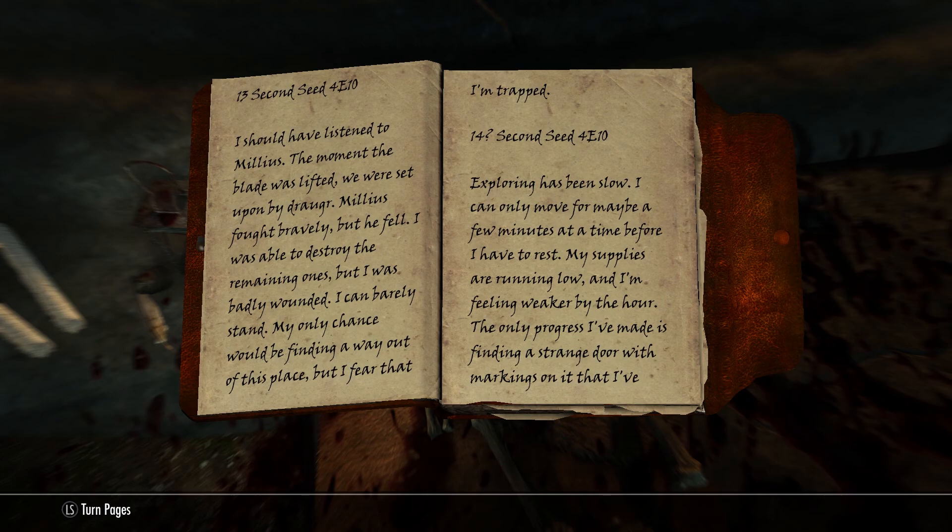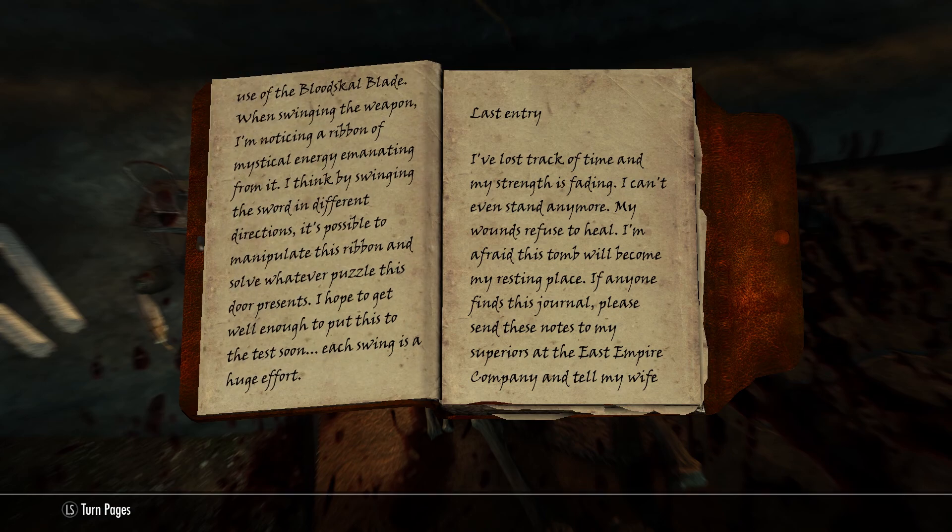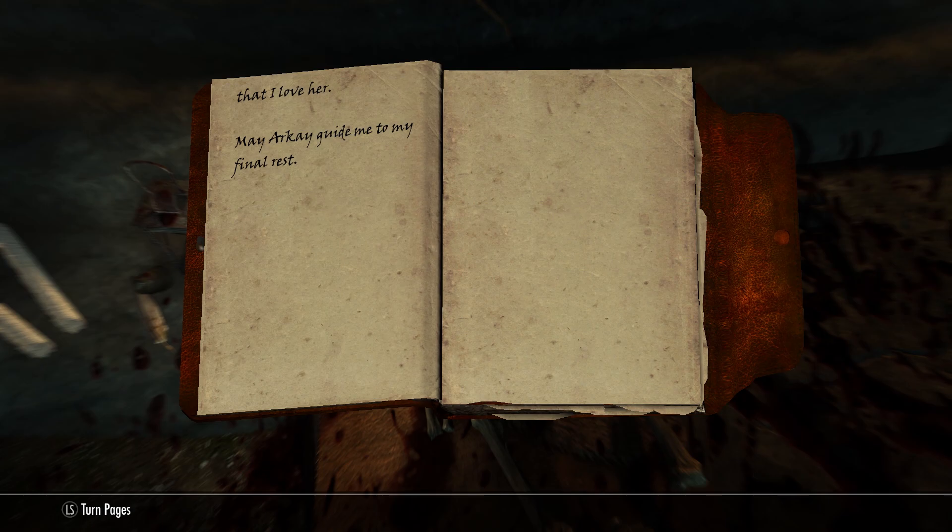I should have listened to Milius. The moment the blade was lifted, we were set upon by Draugr. Milius fought bravely but he fell. I was able to destroy the remaining ones but I was badly wounded — I can barely stand. My only chance would be finding a way out of this place, but I fear that I'm trapped. Exploring has been slow — I can only move a few minutes at a time before I have to rest. My supplies are running low and I'm feeling weaker by the hour. I'm fairly certain that the key to the door involves the use of the Blood Skull Blade. When swinging the weapon I'm noticing a ribbon of mystical energy emanating from it. I think by swinging the sword in different directions it's possible to manipulate this ribbon and solve whatever puzzle this door presents. I've lost track of time and my strength is fading. I can't even stand anymore. If anyone finds this journal, please send these notes to my superiors at the East Empire Company and tell my wife that I love her. May Arkay guide me to my final rest.